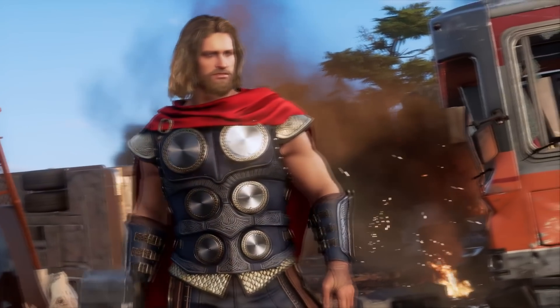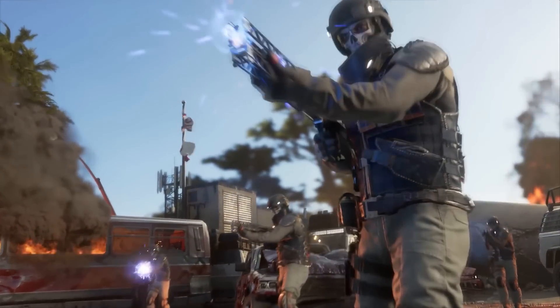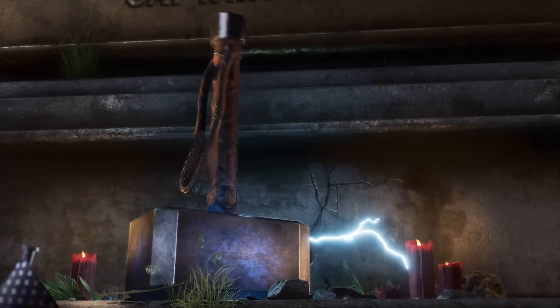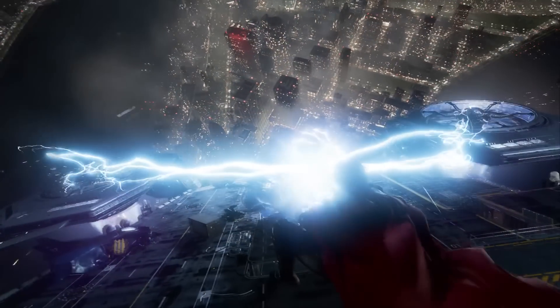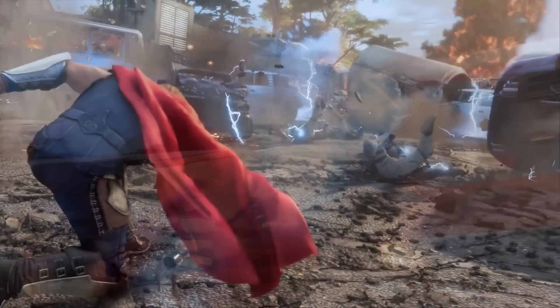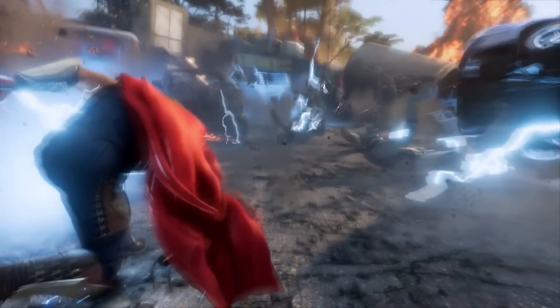Thor can also pin enemies to the wall with the hammer and then engage in combat with fists, so you can stun an enemy against the wall and take care of the rest of the group. The hammer controls were compared to those in God of War, as the hammer damages enemies in its path when you throw it or call it back. There are also more devastating attacks, like a lightning blast that sends a shockwave around Thor and blows away all nearby grunts.